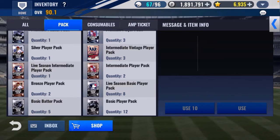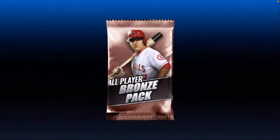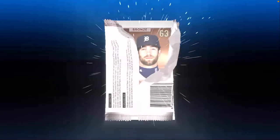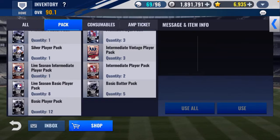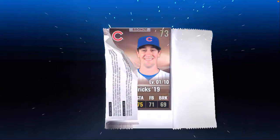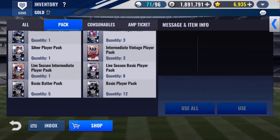Let's move over to packs. We'll open up these two bronzes — we get Hand and Norris. Then we'll open up these intermediate packs, which could be anywhere from bronze to gold. We get Hendrix — and yeah, I'm not even going to try that guy in Detroit.